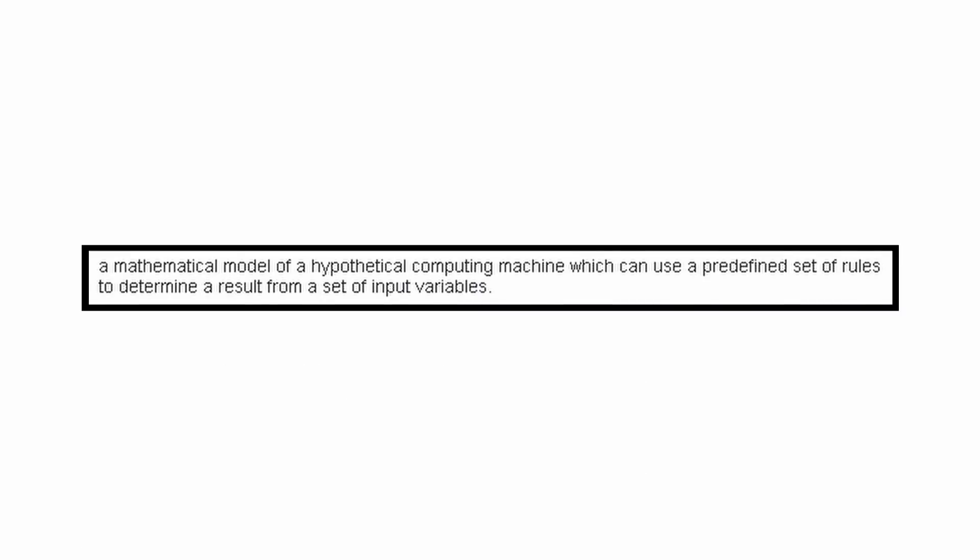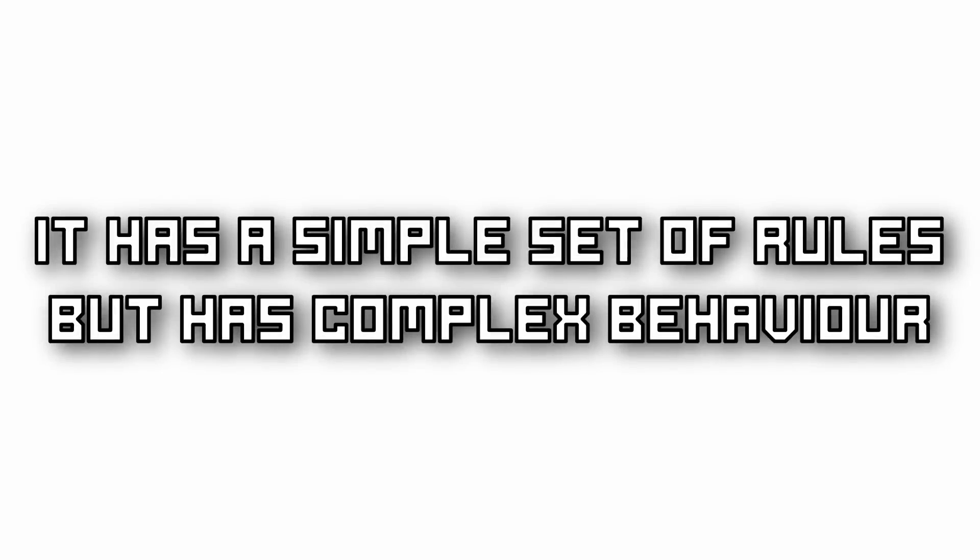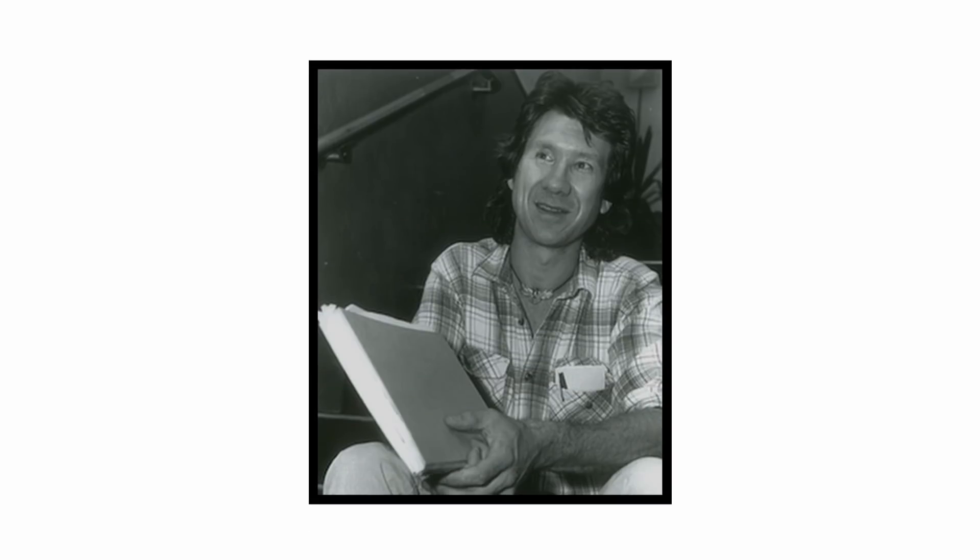Langton's Ant is a two-dimensional, universal Turing machine. If you don't know what a Turing machine is, I'll put the definition on the screen, because I'm not a nerd and I don't understand what this means. This Turing machine has a very simple set of rules but a complex behaviour. It was invented by Chris Langton in 1986, and runs on a square lattice of black and white blocks.